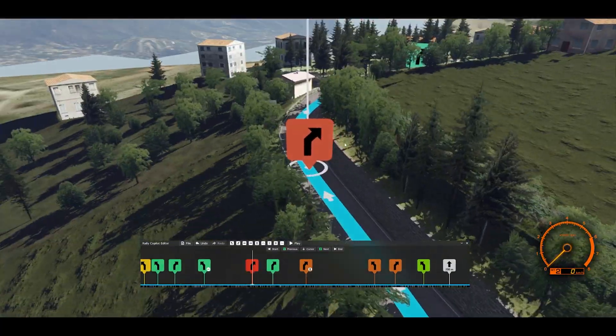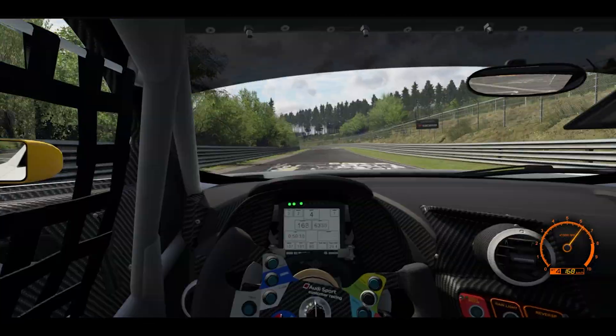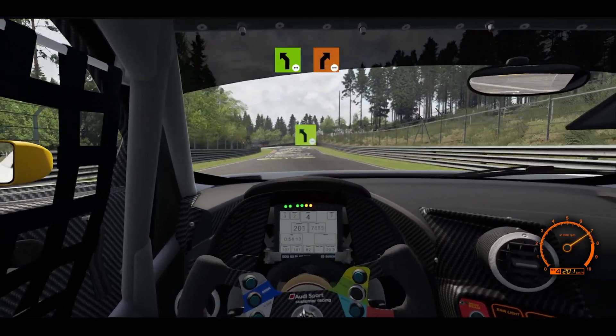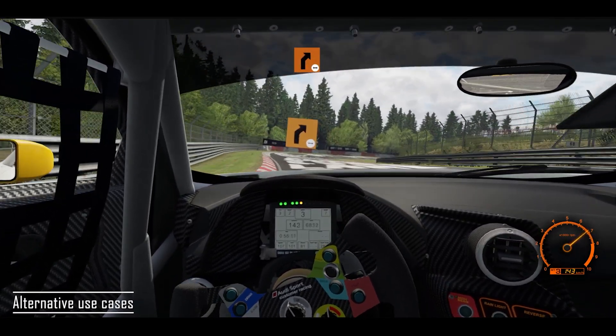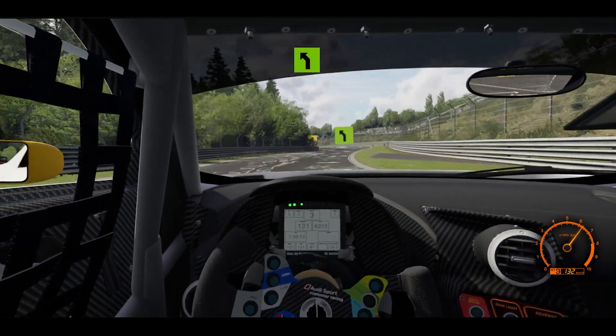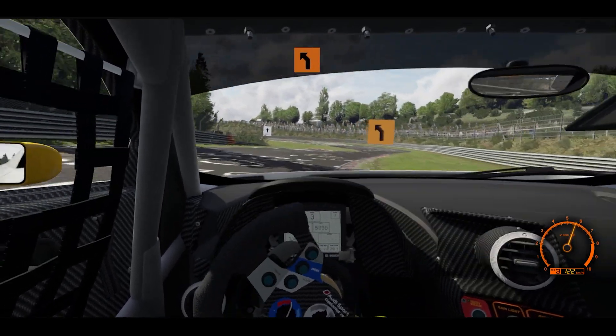You can add multiple attributes to a turn, specify the distance to another turn or mark a dangerous section. You can move around the track very quickly, then save your outcome and share it with the community right in the app. As previously stated, if there is an AI spline on the track everything works without problems. Despite the fact that the app is designed for rallying, you can also use it to learn new or tricky tracks because it works basically everywhere.